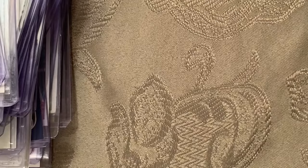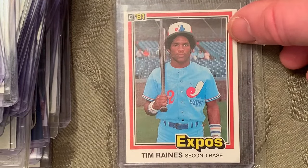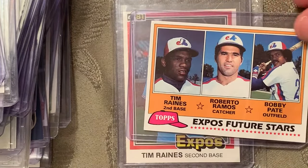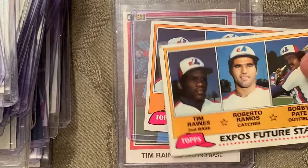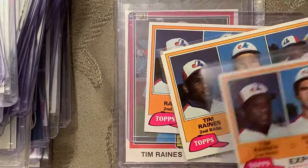At number 28 is the 1981 Donruss Tim Raines rookie card number 538. I also threw in the Topps, and Mike Payne also had the Topps on his list — I have a bunch of those.